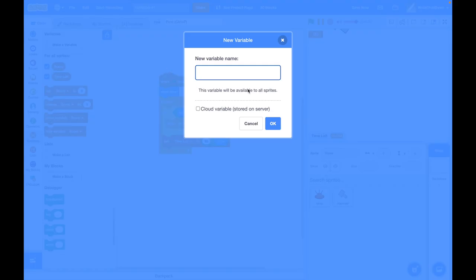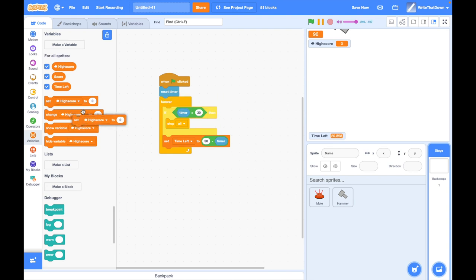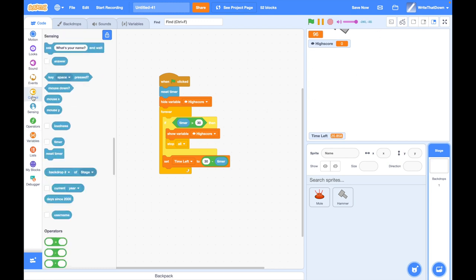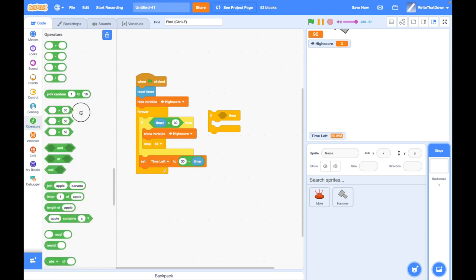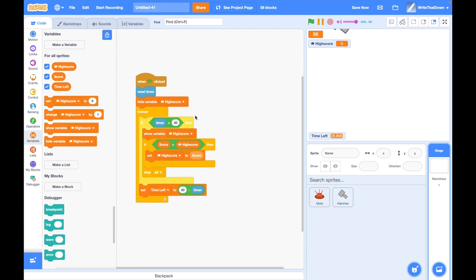Next, create a high score variable — call it 'high score' and make it a cloud variable. This is really important: cloud means it can be changed by everyone. Only use numbers, and high score starts at zero. When the game starts we don't want to show it, but when the game is done we show it. If the player gets a score higher than the high score, set the high score to that score.